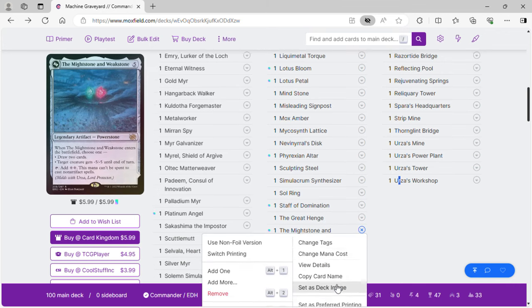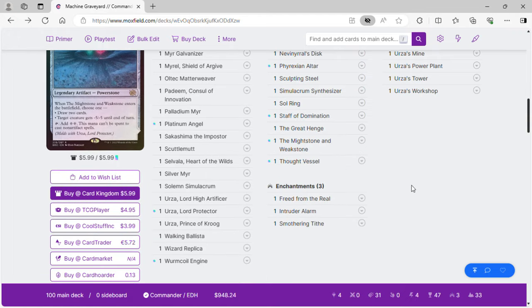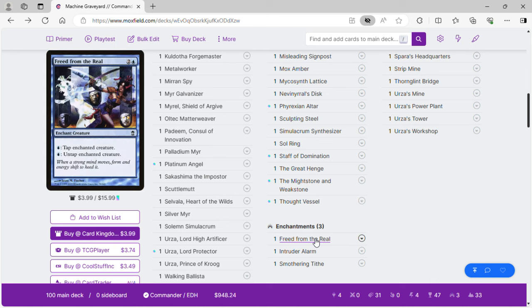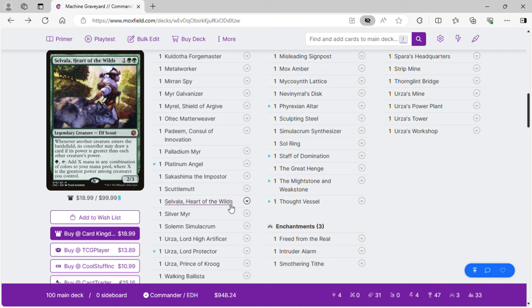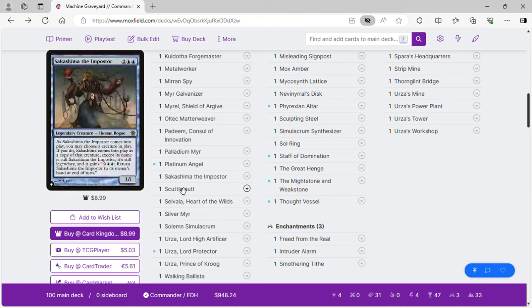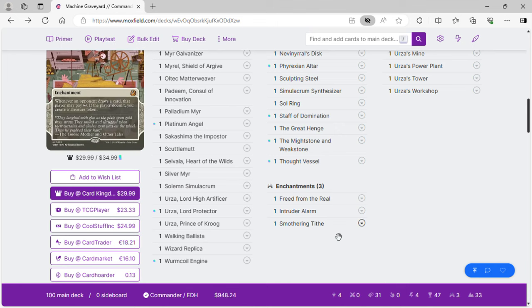Mightstone and Weakstone go with Urza to flip him into the big Urza planeswalker, hopefully. Thought Vessel means we won't have to discard when we draw lots of cards. Freed from the Real goes infinite with Savala — essentially we make a blue mana from one green, use it to untap her, and since we're making more than one blue mana we can tap her again to generate green, then keep generating mana of any color. Triskelion goes with infinite combos because with all our mana dorks we can make copies of one and untap it. Smothering Tithe lets us make Treasures to ramp out.